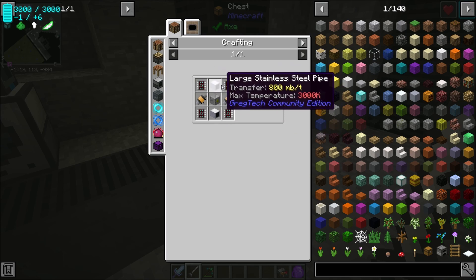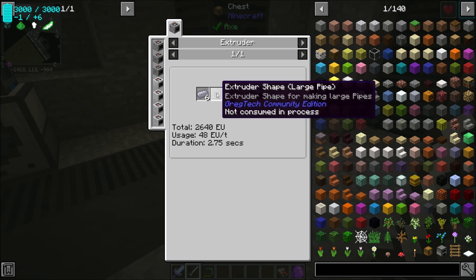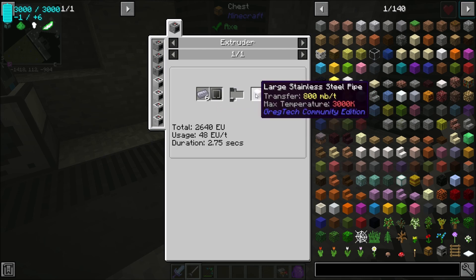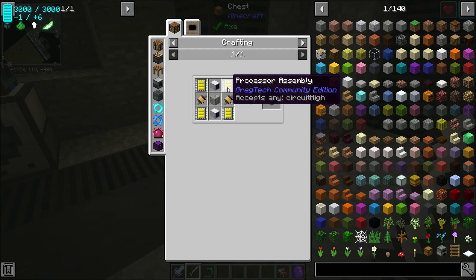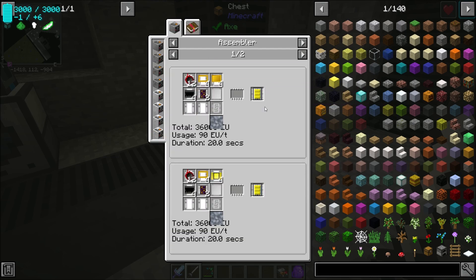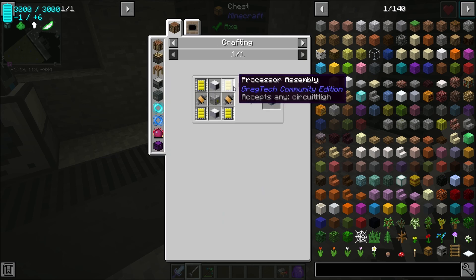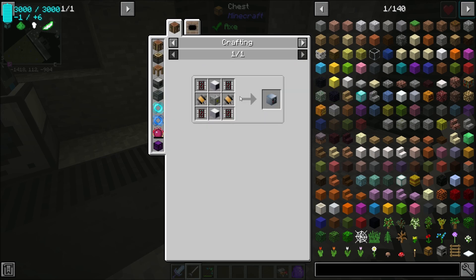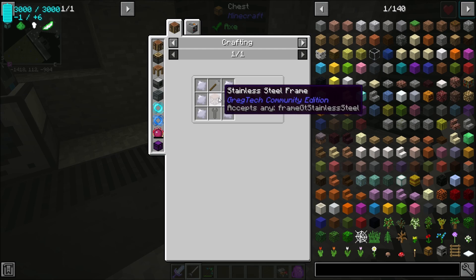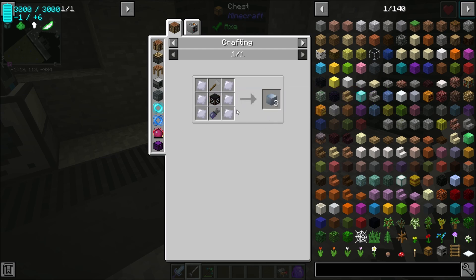It requires large stainless steel pipes — I had to make a new mold because it requires a large pipe extruder shape, so I ran some stainless to get those. Between episodes there was a lot of stainless needed, plus four processor assemblies which weren't too bad since we have a lot of stuff automated. Then there's the HV machine hull which we have automated, and the clean stainless steel casings which require six stainless steel plates for three, plus stainless steel frames — pretty nasty.